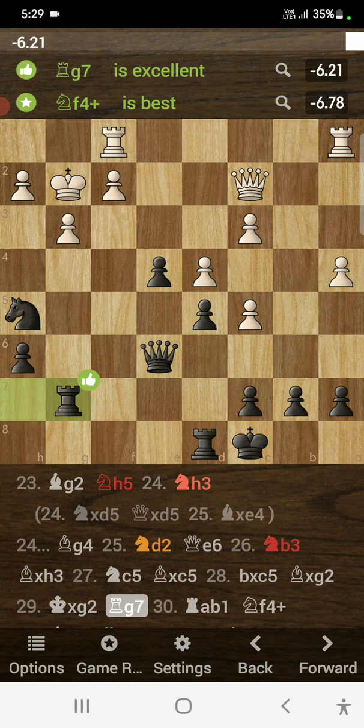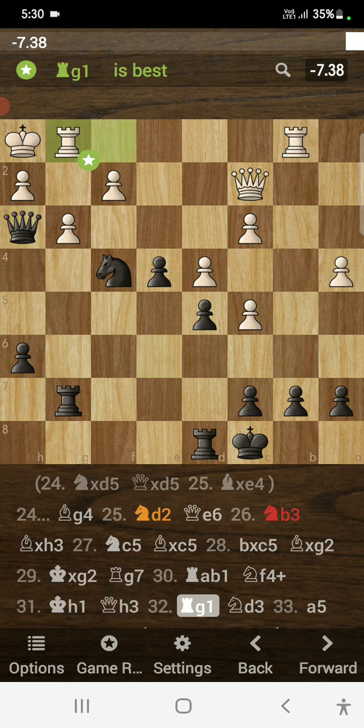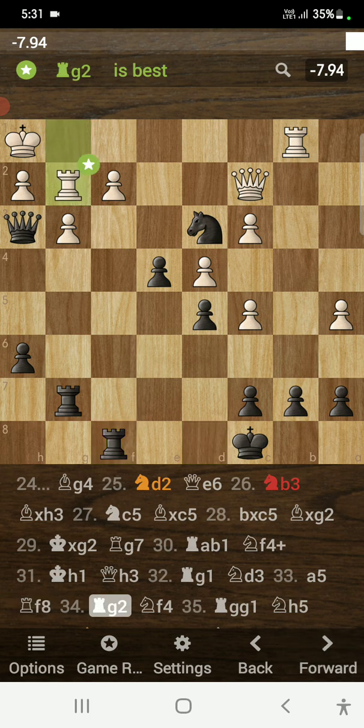After all the trades I played rook to g7, bringing my rook to the g-file — the same file the white king is on. After rook a to b1, I played knight to f4 check. Notice the knight cannot be captured because the g pawn is pinned. Opponent plays king to h1. I played queen to h3 — a clever move, because you cannot take the knight or I'll mate on g2. Opponent played rook to g1, I played knight to d3, and my knight on d3 is a monster.